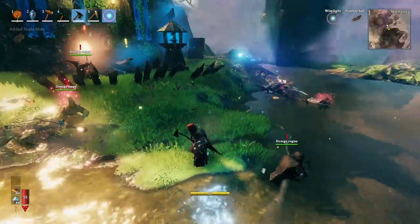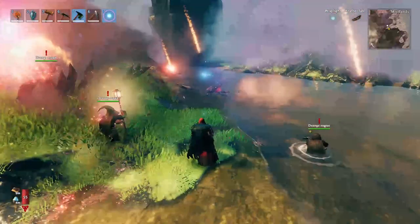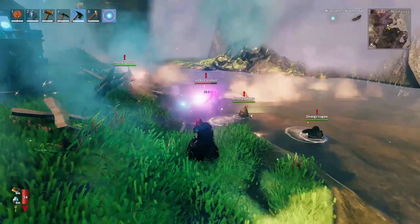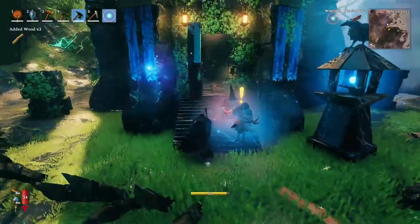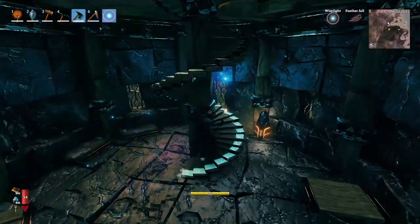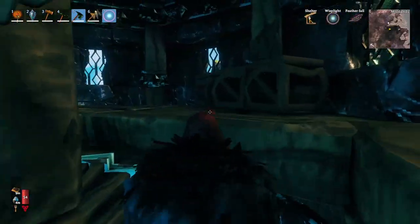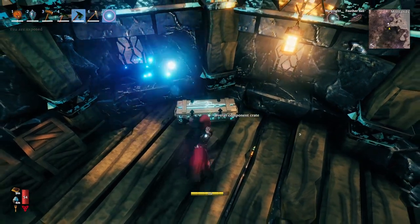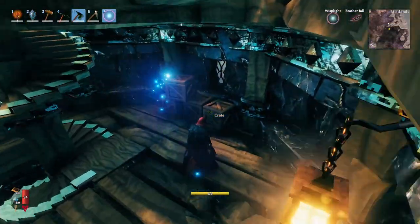You can find the Dverg NPCs — the dwarves — some are mages, some are archers. As you can see, they are not attacking me right now because they're focused on a seeker soldier, which they don't like. They'll do nothing to you unless you provoke them. Once you get up the stairs, you'll want to break the Dverg component grate to get the Dverg extractor.